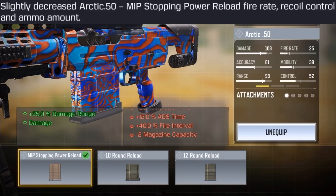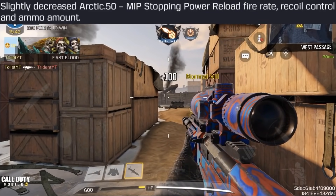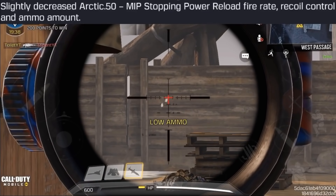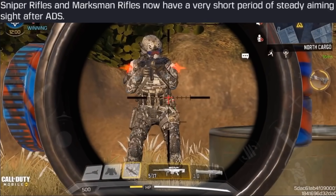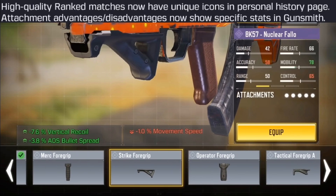The MIP Stopping Power Reload attachment for the Arctic 50 got three nerfs: decreased fire rate, decreased recoil control, and the bullets per clip lowered from seven to five. Snipers in general also got a nerf for sway when scoping in — called hard scoping — so make sure to quick scope to avoid that sway.